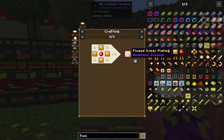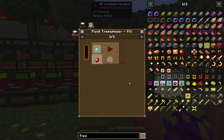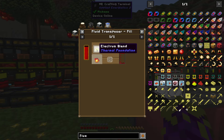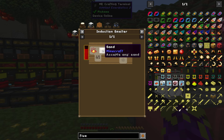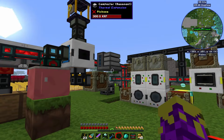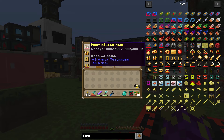You need 24 fluxed armor plating total, so that means 96 fluxed electrum plates and 24 flux crystals. Flux crystals are made in the fluid transposer by infusing a diamond with redstone. The fluxed electrum is made by putting electrum into the fluid transposer and infusing it with redstone, then smelting it in the induction smelter with sand, and compacting it into plates with the compactor. Each piece holds 800,000 power.